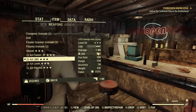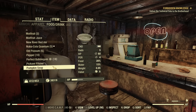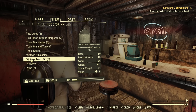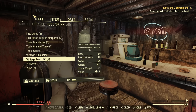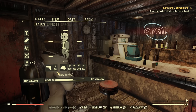Does the gin work with heavy guns? I drink one and let's see if damage will change. The base damage was 84. After one gin — 88. It's working, it's increasing the damage.